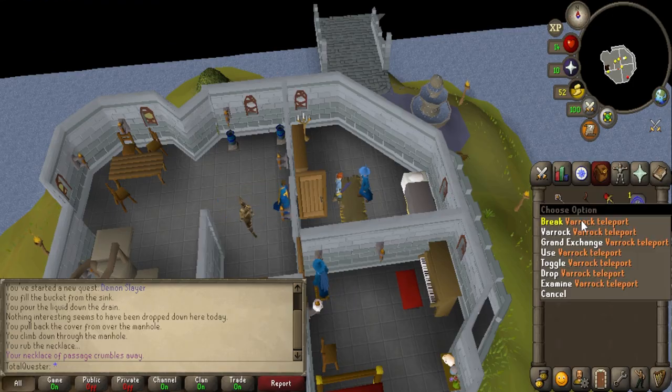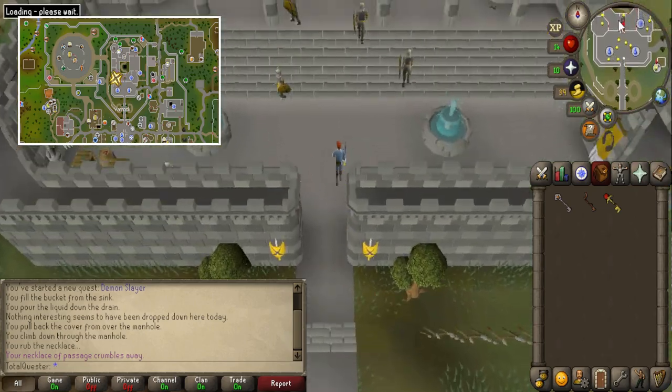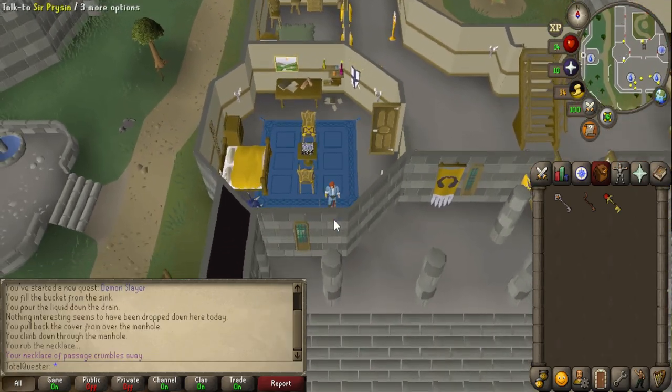Now teleport to Varrock and make your way back to Sir Prysin. Talk to him and you'll trade your three keys for the Silverlight Sword.